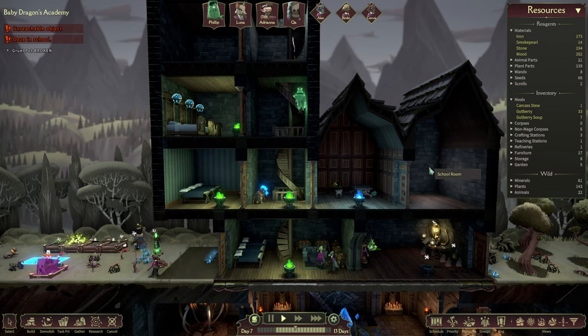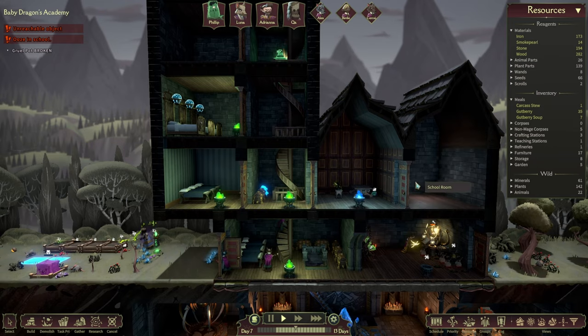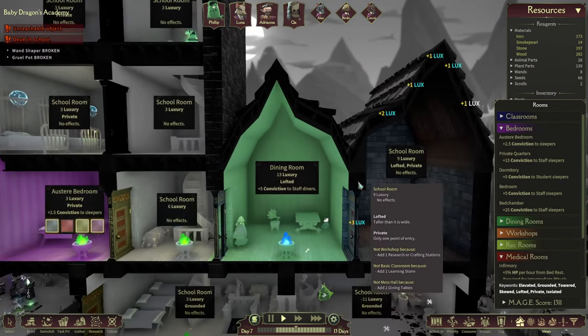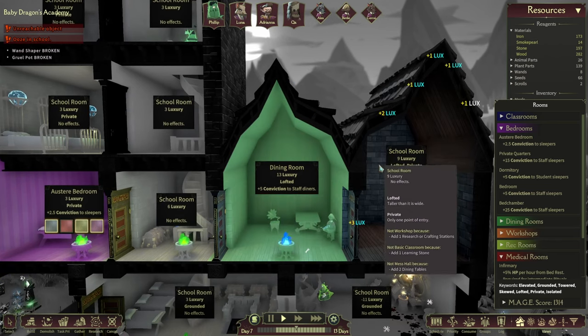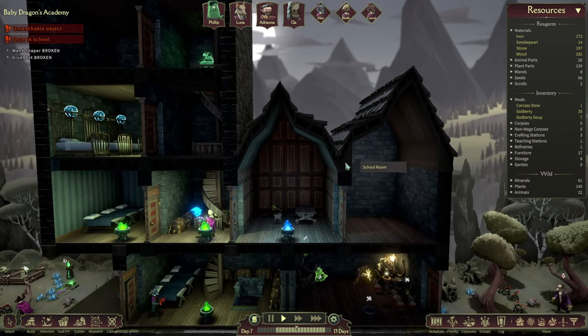Hello there and welcome back to yet another episode. So it seems we have just created a tiny room that has 13 luxury and lofted as well, and it gives us plus five conviction to all staff diners, so that's great — fantastic.